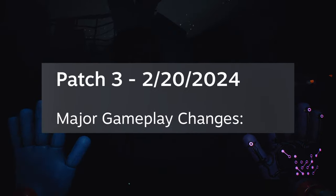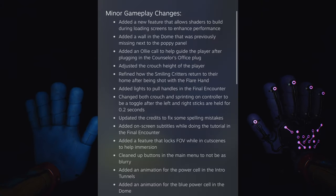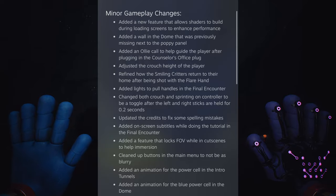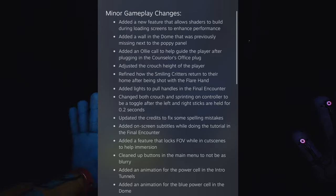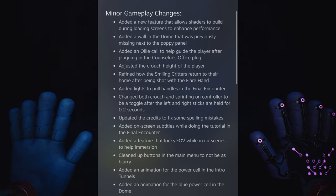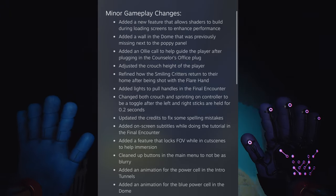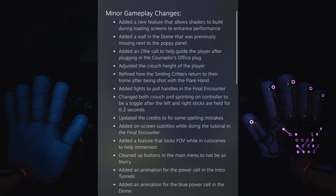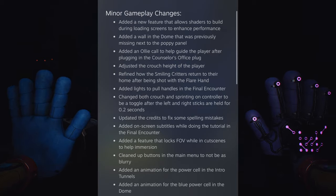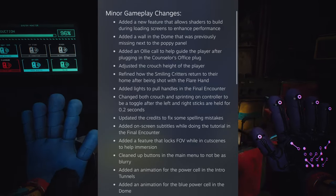Now let's talk about the brand new Chapter 3 patch. They have some brand new minor and major gameplay changes. This patch released around three days ago. Added new features that allow shaders to build during the loading screen to enhance performance. Added a wall in the dome that was previously missing next to the Poppy plant panel. Added an Ollie call to help guide the player after plugging in the canceler's office plug. Adjusted the crouch height of the player. Refined how the Smiling Critters return to the home after being shot with the flare gun in the playhouse. Added lights to the pull handle in the final encounter. Changed both crouch and sprint on controllers to be toggled after the left and right sticks are held for 0.2 seconds. Updated the credits to fix some spelling mistakes. Added on-screen subtitles during the tutorial in the final encounter. Added a feature that locks FOV while in cutscenes to help immersion. Cleaned up buttons in the main menu to not be as blurry. Added animations to the power cell in the initial tunnel and the blue power cell in the dome.